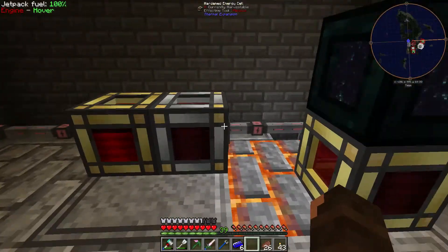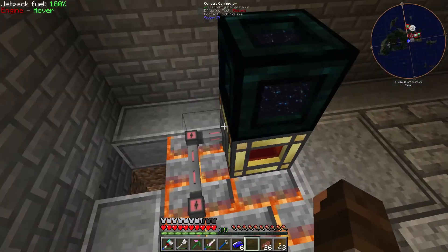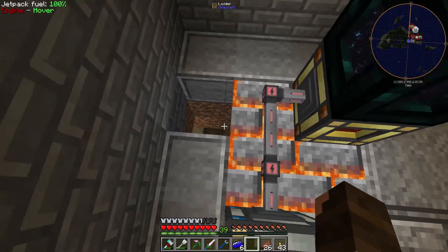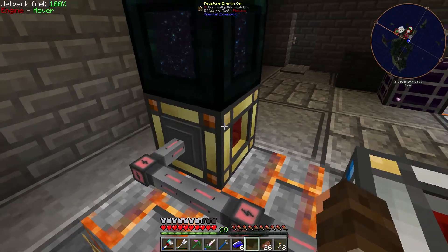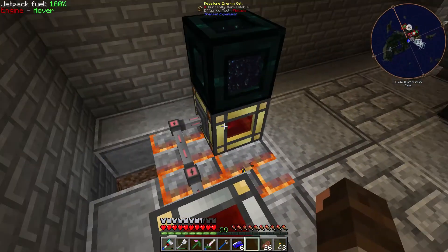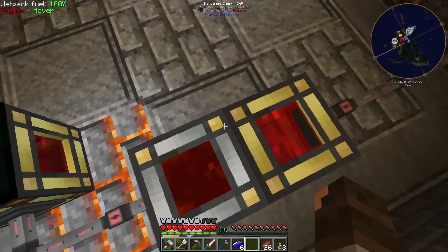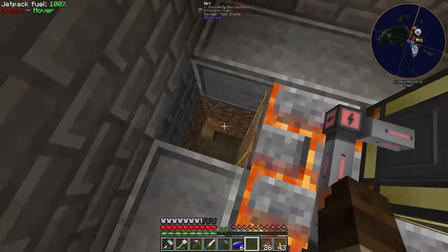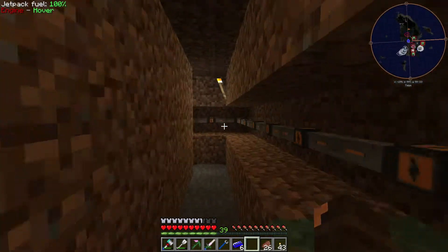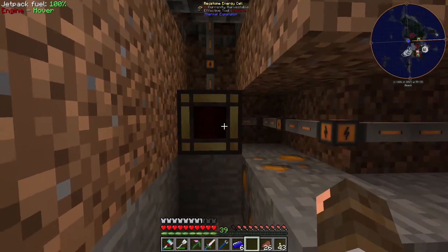That one's out, that one's out, that one is going down - so we're running low on power. This guy gets input through a system down here that I'll show you momentarily, right through the floor. And then he goes out into these. Once it comes into here, it goes to here, which we have hooked up to our quarry. And then of course this goes back and powers everything back there. There's the cable, and there's no power flowing through it right now - so it would lead me to believe that this is empty.